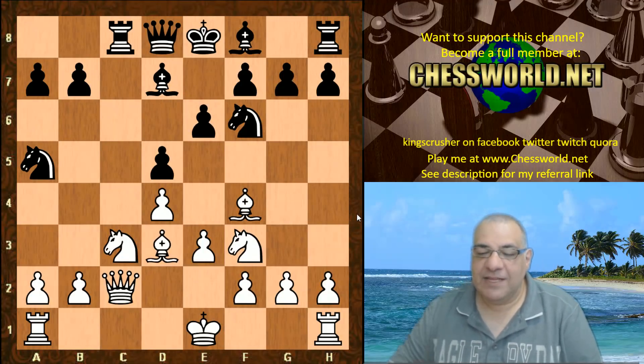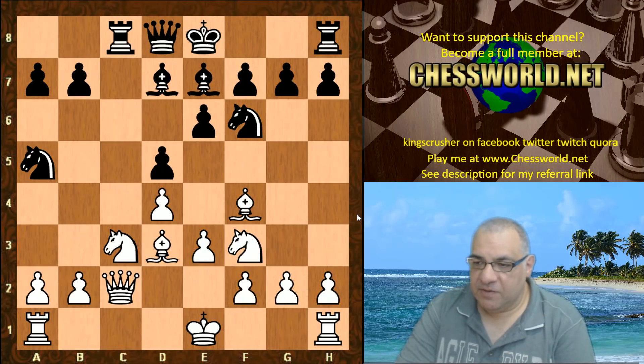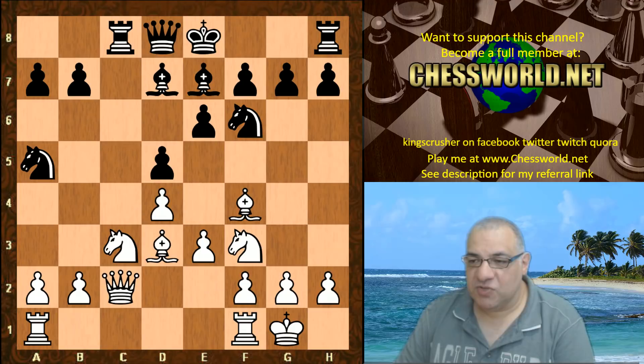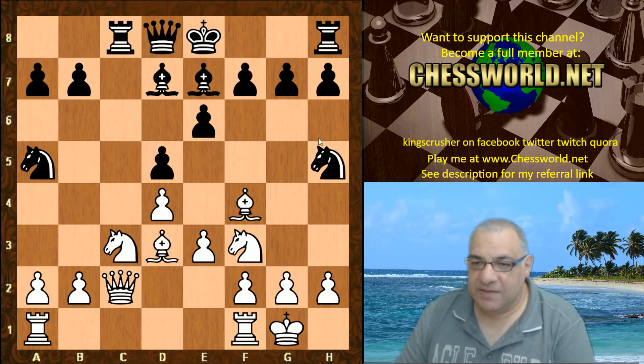The idea is to play Bd7. Queen drops back taking away the f5 square for the bishop. So the best bishop is now enclosed in its own pawn chain. This is a very pleasant looking position for White. Bd7, White castles, now Laser plays a very computer-like move — breaking a human general rule: a knight on the rim is dim — but we're not strong enough to punish engines when they play moves like this.